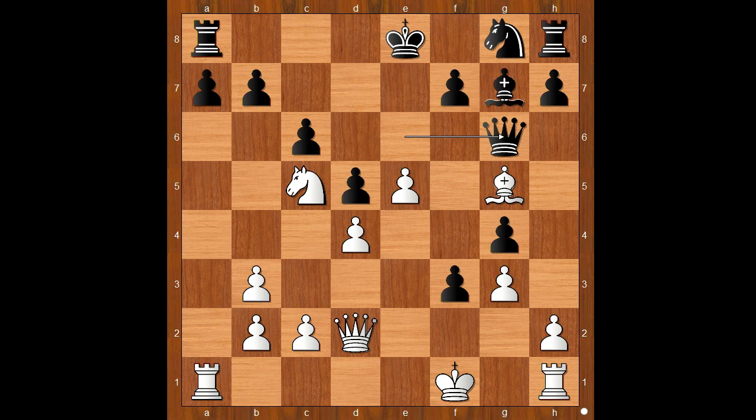Queen to G6. Andersen considered Queen to C8, defending the pawn, and then something like Queen to F4 — white is standing better. So he played Queen to G6, giving up the pawn on B7.